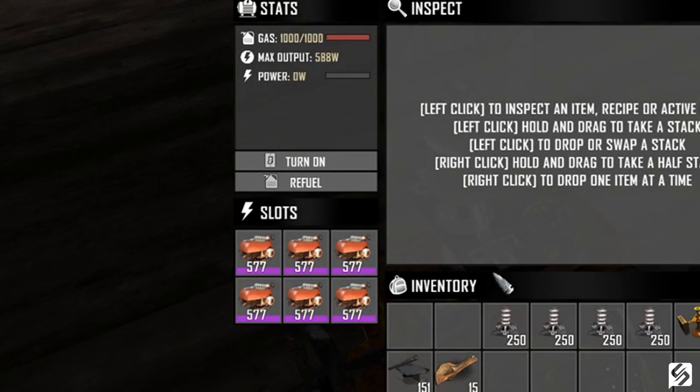Next is the generator bank. It's crafted in the workbench once you have learned the generator bank skill, and then from there it requires just a bit more fuel to get things going. The generator bank requires gasoline and small engines in order to run. Like the battery bank it has a total of six slots for you to put engines into, and depending on the amount and quality of engines you have will determine the amount of power that this thing can put out.